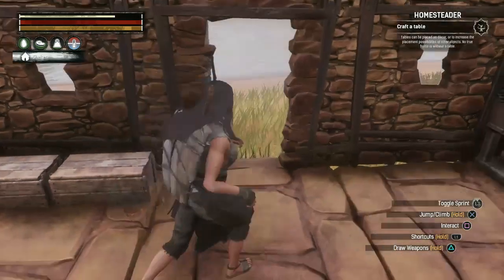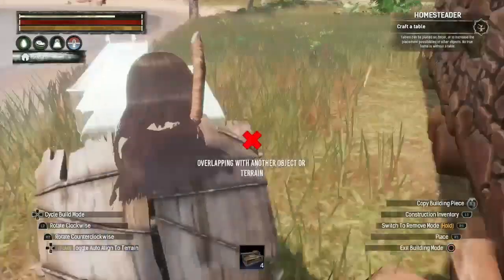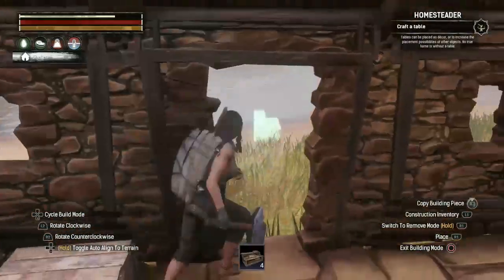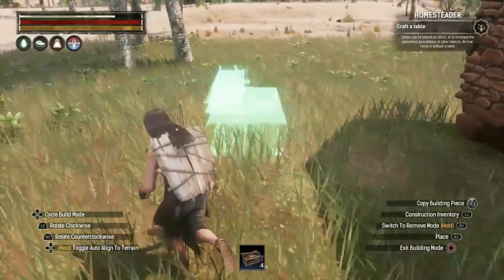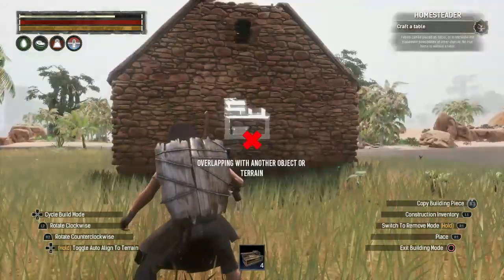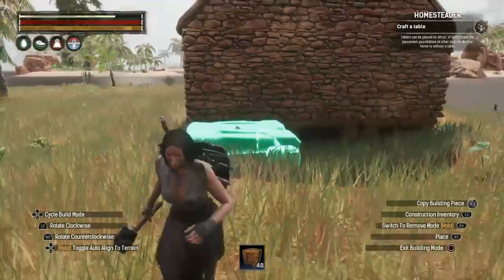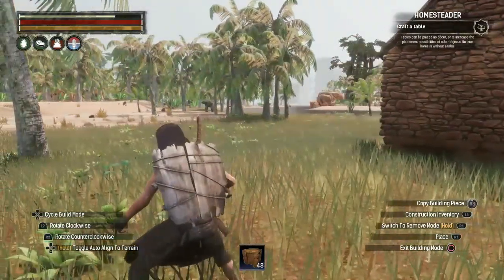That's where we come in to start setting up our workstation area — a workshop area. Let me get some stone from my wooden box and we'll build some foundations just outside. I'm making sure I don't over-encumber myself. Right over here is going to be my workshop area, a little bit of an expansion to the home. Now we're going to get to work.